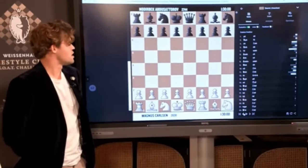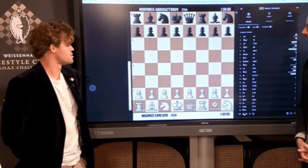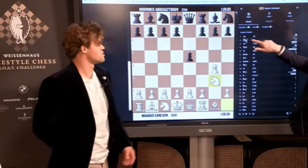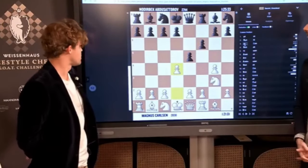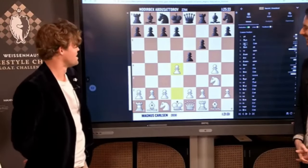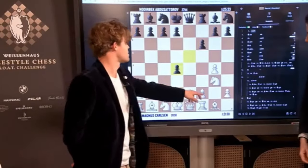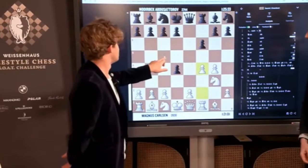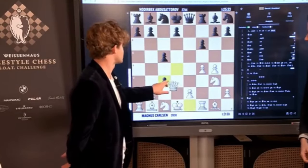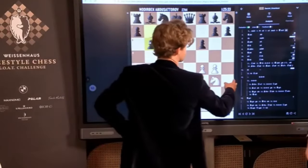On the first move, none of the normal moves looked particularly appealing, so I thought let's do something a little bit different. It does have some sense to develop the knight this way and take some space, but as I said in the confessional, I think d4 was maybe a bit over-enthusiastic. I think he should definitely have taken it — I was going to go f4, and if c5 then c3. But honestly, I think I was just too enthusiastic. I think he can go b6, which I kind of underestimated.